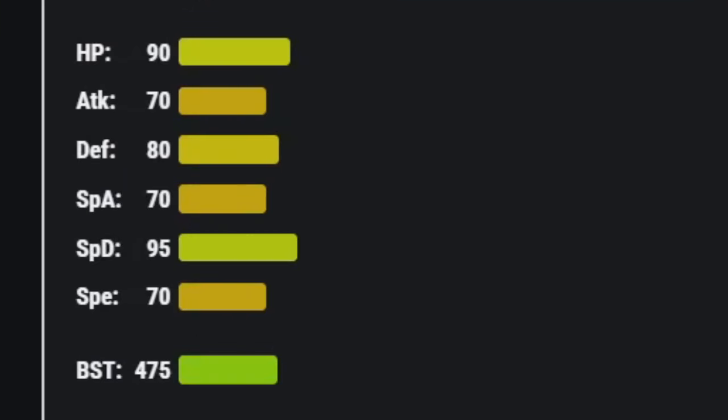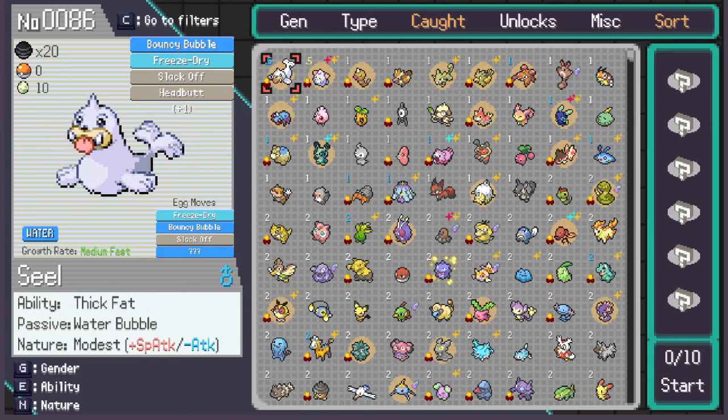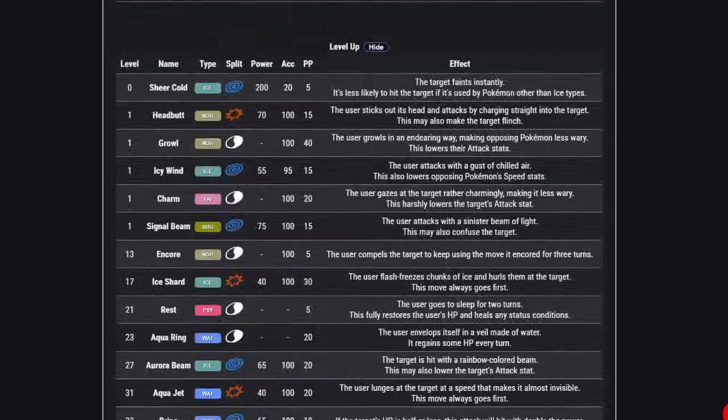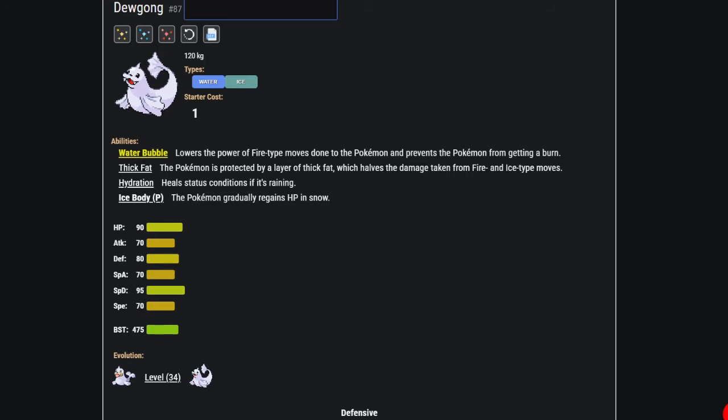Dewgong — what does it do? Base stats? Offensively terrible. Defensively, eh. Thick Fat is a good ability on Pokémon that are worried about ice and fire attacks, but on Dewgong, it's not the worst. So we've got a chunky, fairly defensive Pokémon with a decent defensive ability. Let's hope it gets some useful utility options... Nope. Its base stats are bad for attacking, but maybe it gets some really high base power STAB... Nope. Does it at least get Scald? Nope. So it does... nothing.